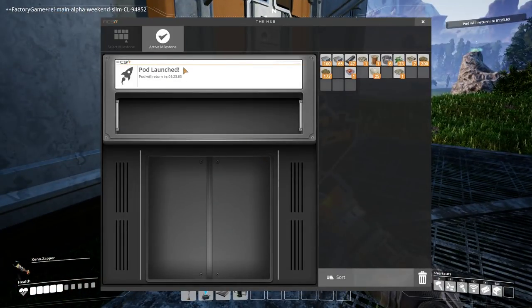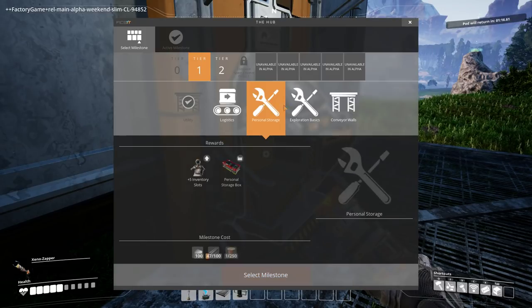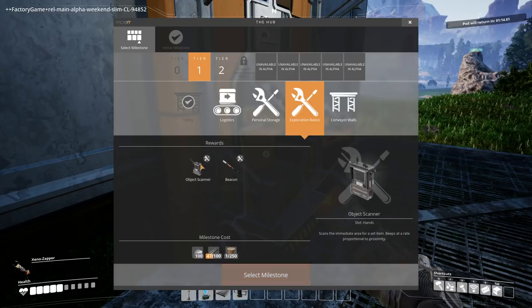We need to choose our next — oh that's cool — so we can't actually do anything until the pod comes back. I want logistics anyway: object scanner and a beacon, use the marker for areas of interest.